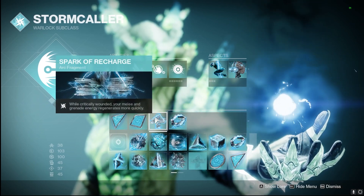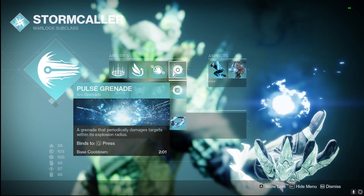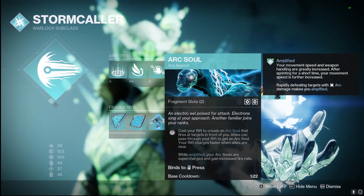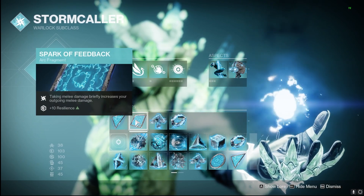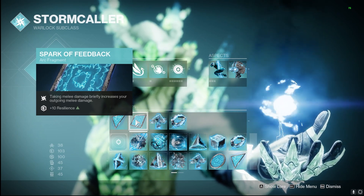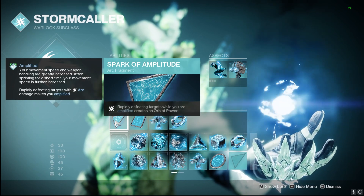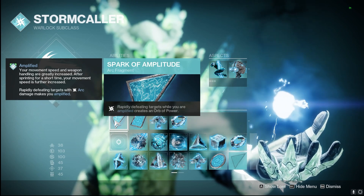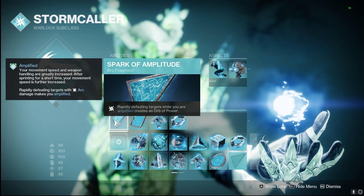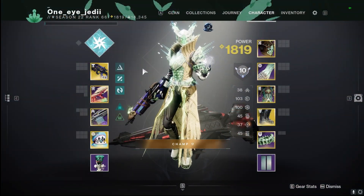With Spark of Recharge, when we get critically wounded we can use our abilities even faster, jolting even more targets and keeping arc souls up consistently. Those ionic traces are just flowing everywhere, letting the Geomags give us even more super energy. Spark of Feedback gives us increased melee damage helping with our jolt chain melee, and Spark of Amplitude — since we're becoming amplified from the ionic traces — helps create even more orbs of power from our weapons, grenades, and rapid defeats to stack on top of the ionic traces and Bad Juju.